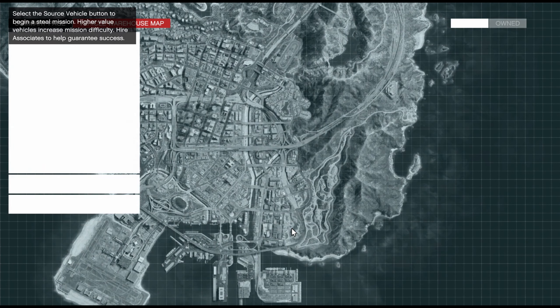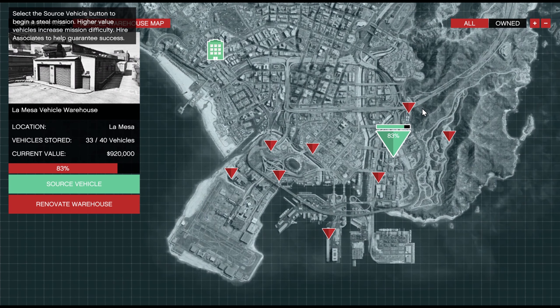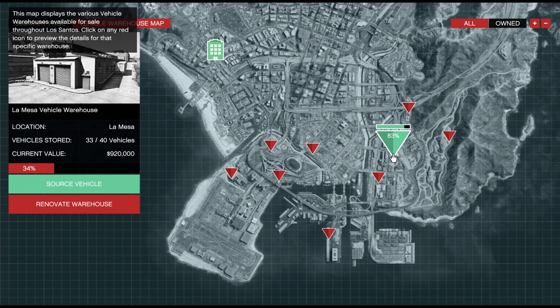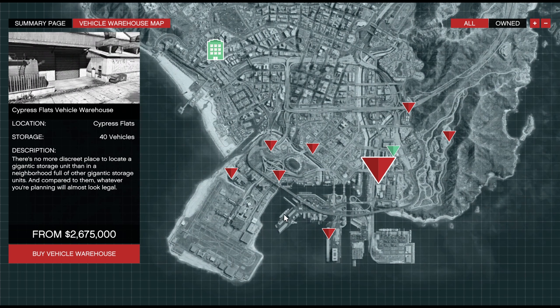Click on the vehicle cargo warehouse map and then you can click 'all' to see all of the vehicle warehouses on the map. Just pick the one you want — the green one is one I've already bought, and the red ones are the ones you can buy. Then just click 'buy vehicle warehouse' and it's yours.